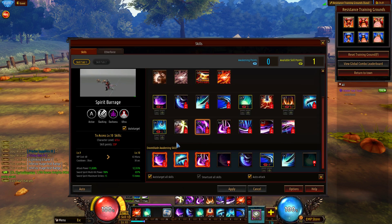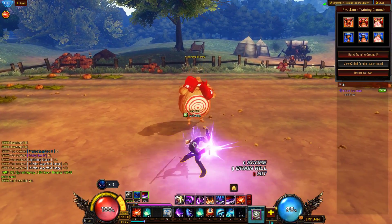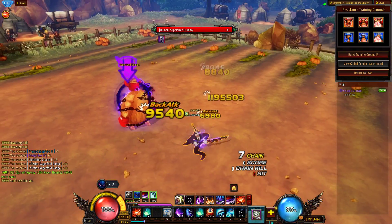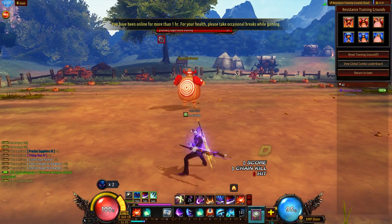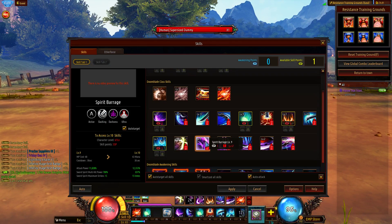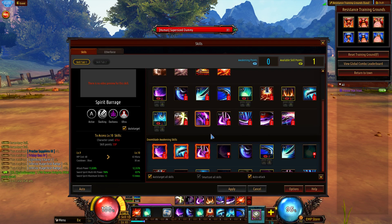Spirit Barrage is a very cool-looking skill and can be used very effectively to score back attacks — very easy to land back attacks with it. Damage is not that great, but it's a very good juggle skill and it gives you an ultra state, so you have the option to pop it when you've run out of other skills and need that ultra state in order to not get knocked down or comboed. Generally though, this is one of the less important skills that I maxed on Doomblade.